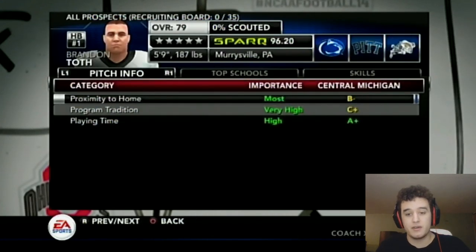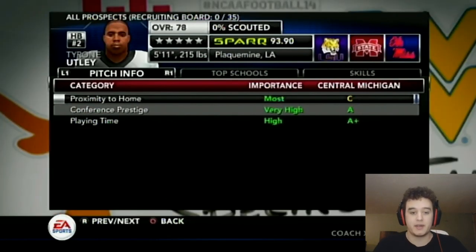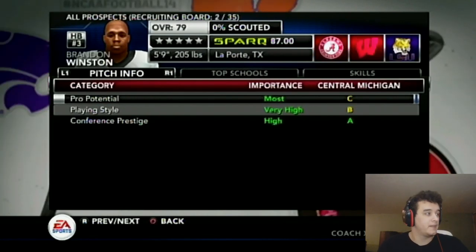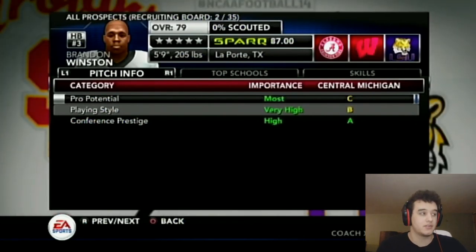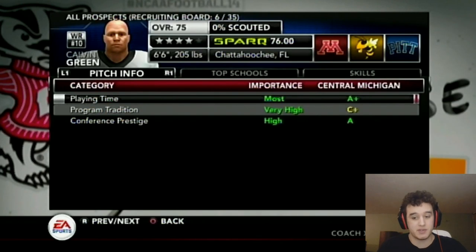You can go by caliber or by 40 time. Here's one that has proximity to home, playing time, and program tradition — program tradition goes up quickly with a few wins, so this may be a guy you want to add. For running backs, all you have to do to increase playing style is run the ball more successfully. If you're getting a hundred yards a game through all your running backs, you'll have an A-plus in playing style. Pro potential won't go up until you get guys drafted, so that's probably not a guy to go after.